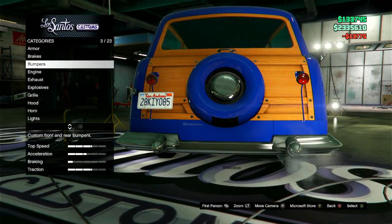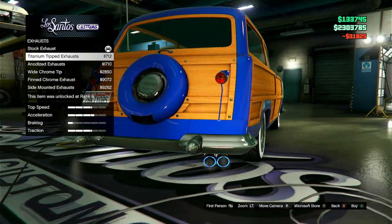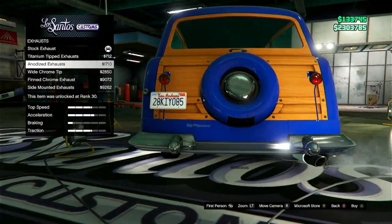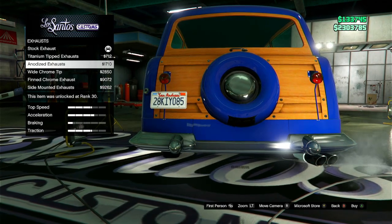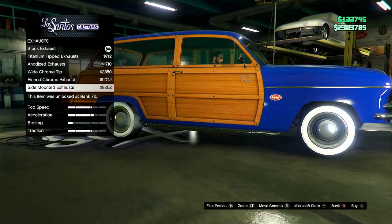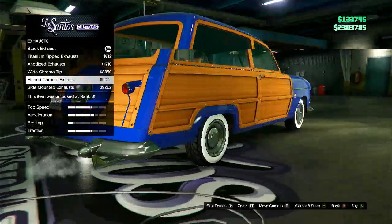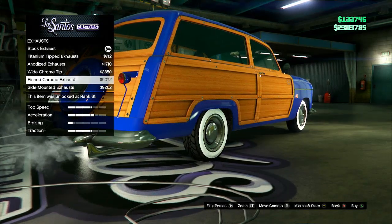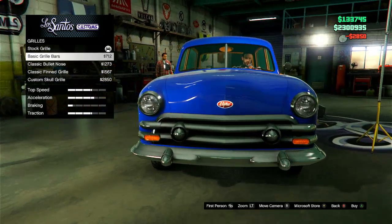Bumper-wise, I always like the bullet bumper — it just looks great. We're gonna do bullet bumper on the back too. We've got the EMS upgrade, and some exhaust options: titanium tipped, anodized... I'm gonna go with the wide chrome tip because that looks the greatest.